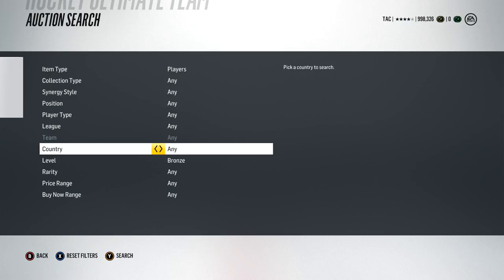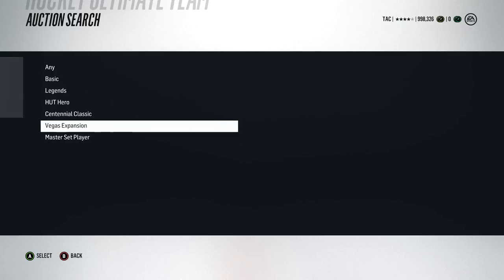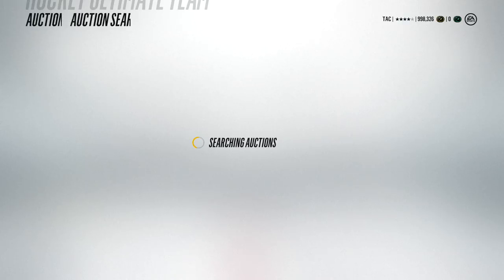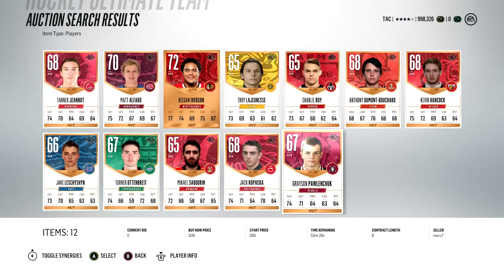The next method is a classic — the Bronze Pack method. You've been able to do this pretty much since Bronze Packs existed. Basically, you buy a Bronze Pack, sell everything within it, and you're usually going to profit. Right now, bronze players usually sell for around 300 coins pretty easily — that's the cheapest ones on the market.